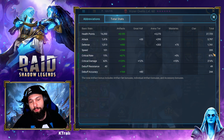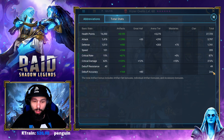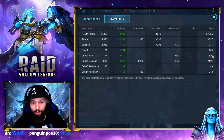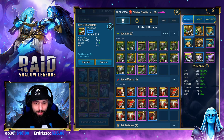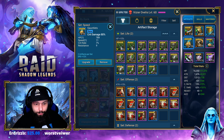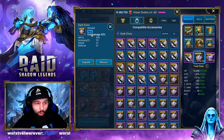205 speed — this doesn't have to be exactly 205, it could be different speeds depending on your comp. You're going to want a lot of accuracy, and if you can fit in crit rate and crit damage with attack, he's just going to do more damage. We have a crit rate set and speed set, going with accuracy and crit rate subs, speed and crit damage where we can. Attack percentage chest, speed boots, crit damage gloves, and crit damage neck.